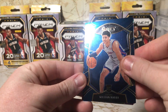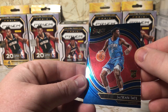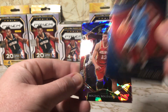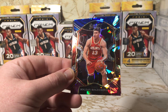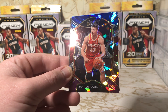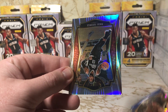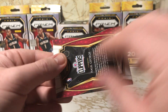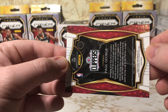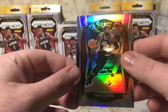What we got here? A Killian Hayes, a Jayshon Tate Courtside — doesn't seem to be numbered but a nice looking card. Bogdanovich and a Paul George Premier Prism. Very nice. Also does not seem to be numbered.